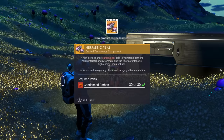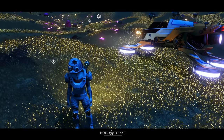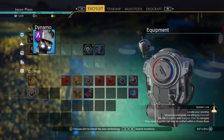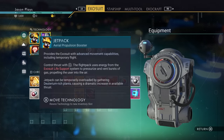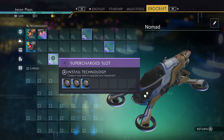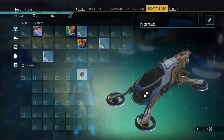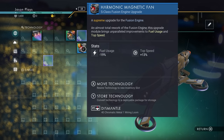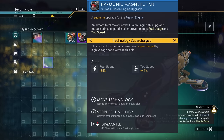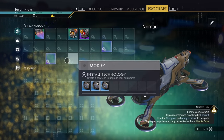Now we know how to make a Hermetic Seal, and we got an upgrade for our Exocraft - condensed carbon and a powerful movement upgrade. Before we go anywhere, I'm going to put my Jetpack Upgrade next to the other jetpack - you want to put similar upgrades together. We also have the Engine Upgrade for our Exocraft. You see these colored squares? These are supercharged slots. If you put an upgrade in a supercharged slot, the stats jump way up - fuel usage went from 19% down to 35% reduction and top speed increased from 13% to 41%. That's why you definitely want to use these supercharged slots.